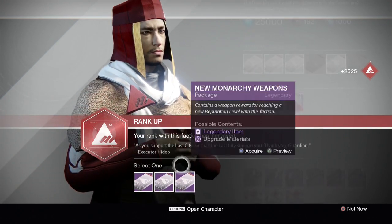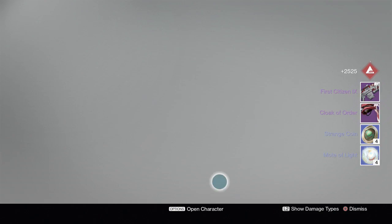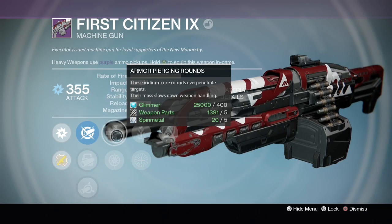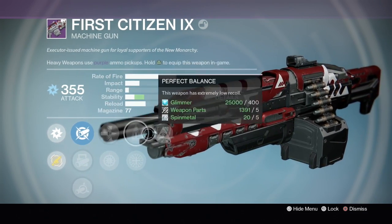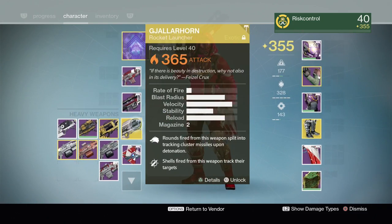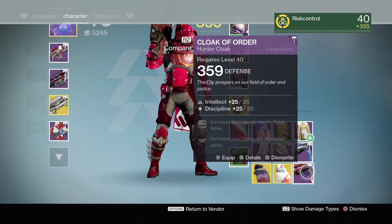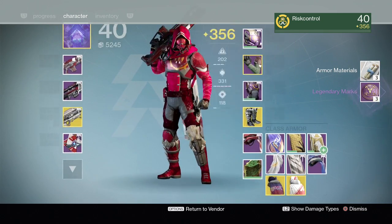We're gonna go weapons. We got a cloak and another weapon - this one has hidden hand, perfect balance, armor piercing, and softball. Actually not that bad. It dropped at 355, then we got 359 - that's better light already, we've gone up. I think that one looks cooler too.